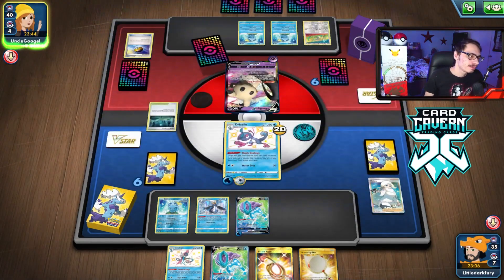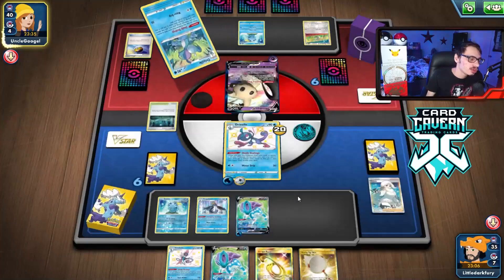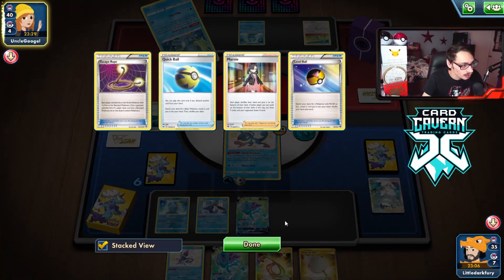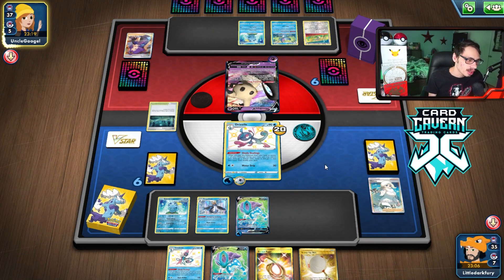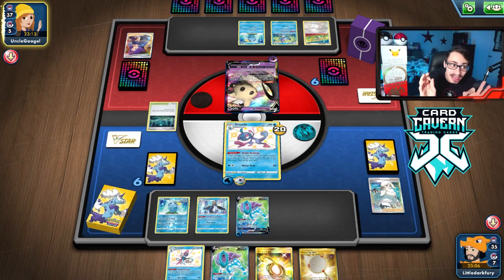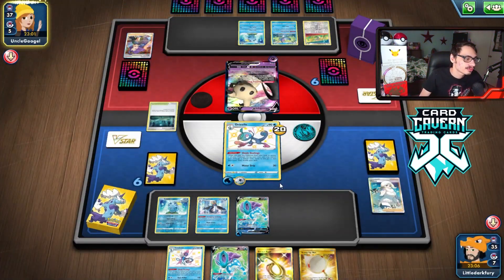They're gonna Mimikyu me here. Can't do anything about it. If they had one Sobble to work with, it would have been a lot better for us. They had the Drizzle. I probably should have played the Scoop Up Net to avoid an Ace of Rola's Premonition so they can only draw one card. That whiff is so disappointing. I could still go Rope, hit the Mimikyu with Empoleon, set it up to be killed by Suicune, which actually might be good. Hopefully they don't draw into the knockout with Mimikyu VMAX.